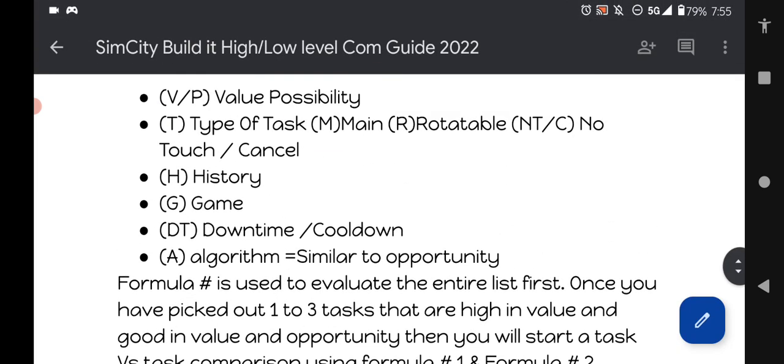So you go through your entire list with formula one to narrow it down to two or three assignments. Once you know it's going to be one of those, you look at all your categories, weigh out your options, and go with the highest assignment with the best opportunity and the least amount of risk and least amount of downtime — you look at everything.